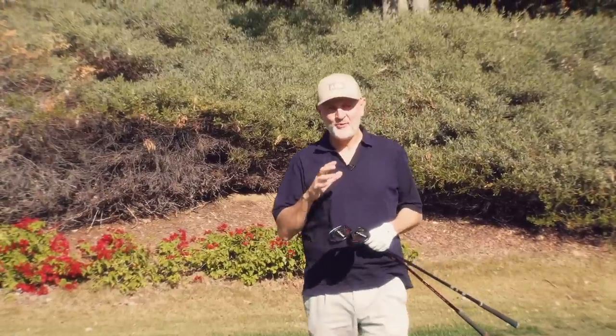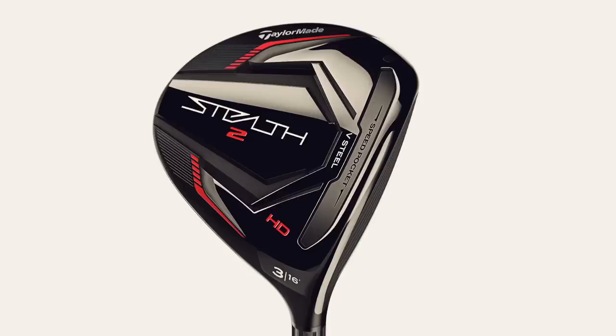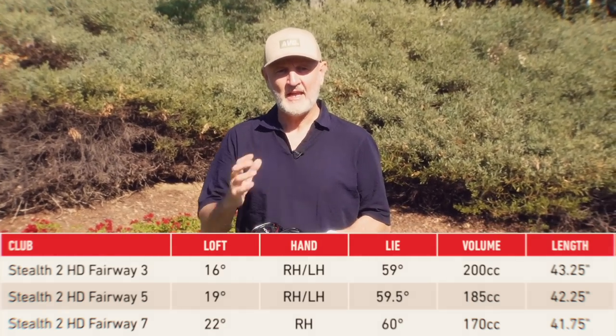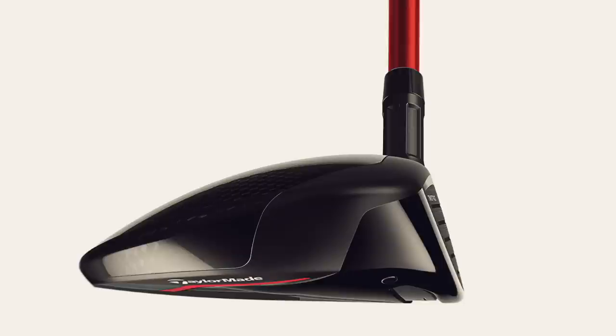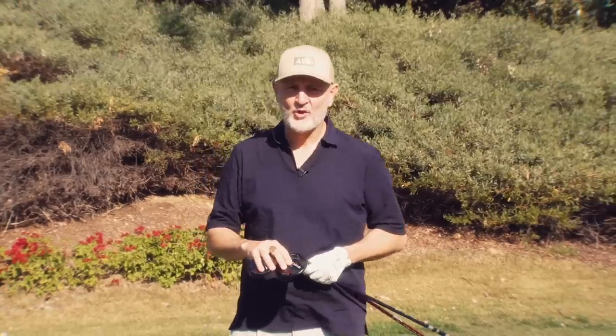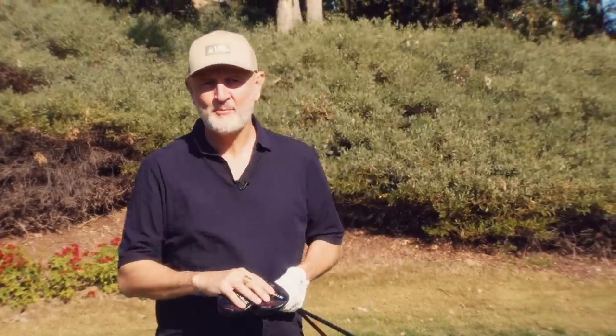Let me introduce you to the new Stealth HD lineup of fairway woods. There are a couple of things that are different about these. First, they are slightly weaker lofted in each of the available types. Second, the head shape is also very different from what I've seen from TaylorMade in their fairway woods in the past. The question is, why do both those things matter so much?